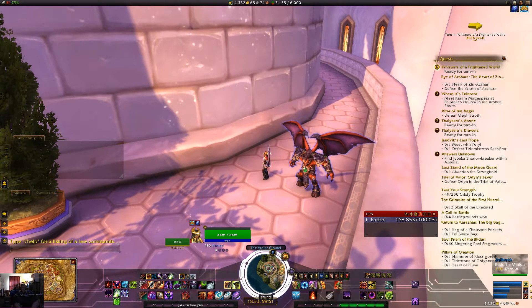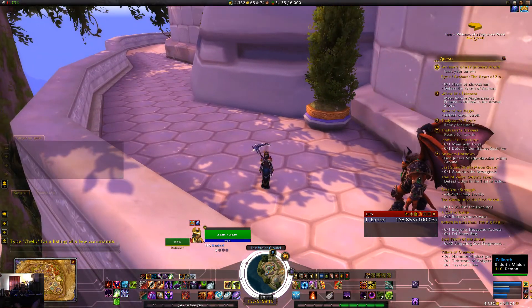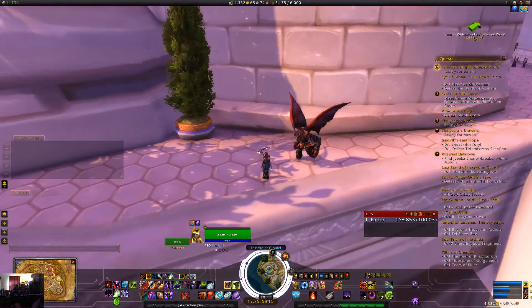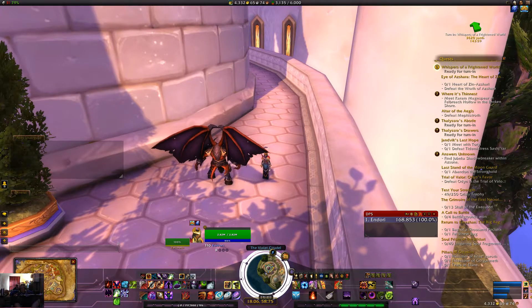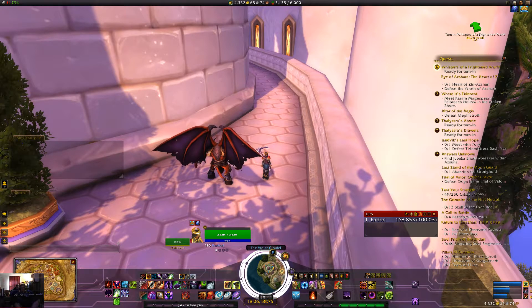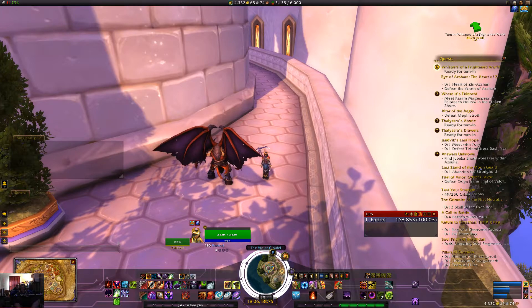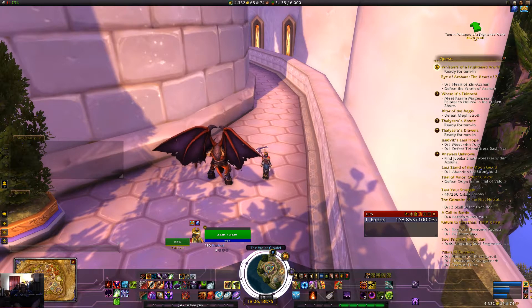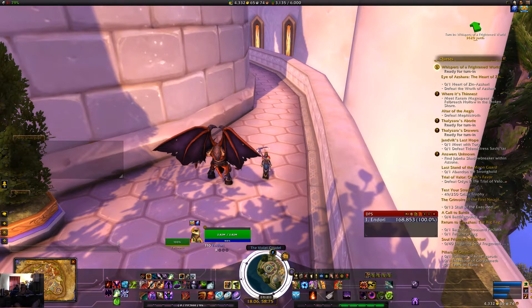Once that's set up, when you go into a raid and you're standing in something, it will say 'warning' out loud. If you have an interrupt it will say 'interrupt' with a countdown. 'Soak' means stand in a particular area, and 'help soak' means everyone gets together in one spot.